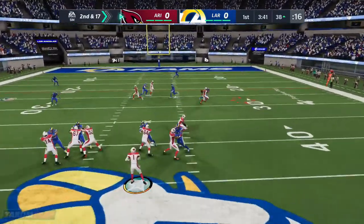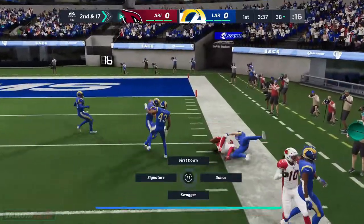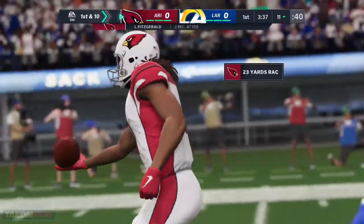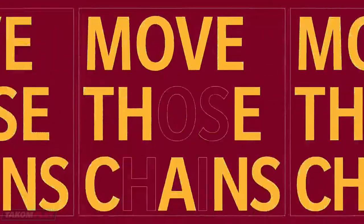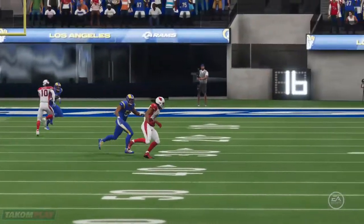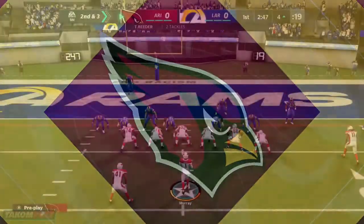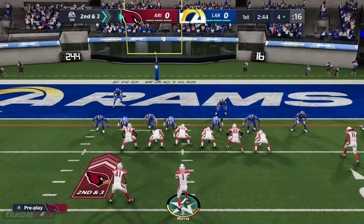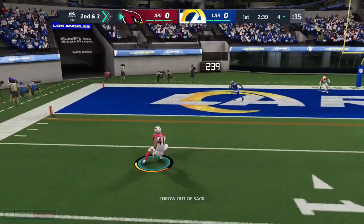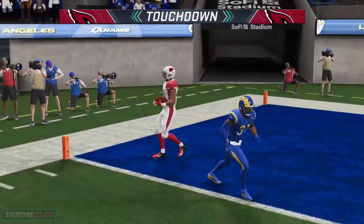Another try after the first down sack. Murray to Fitzgerald on the slant. And he gets this one inside the 15, just a yard or two shy of the 10. That'll wind up a gain of 27 on the catch and run. Quarterbacks love slant routes because the receivers are breaking right into their line of vision, and receivers love them as well because they're getting the ball on the move. Brings up second and three at the Rams' four-yard line. Shotgun now from Murray.